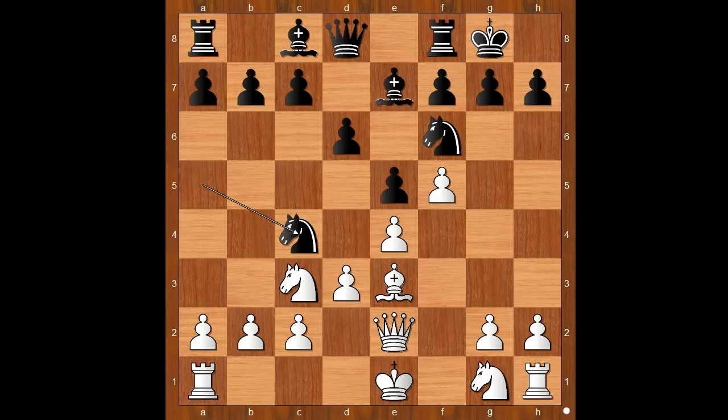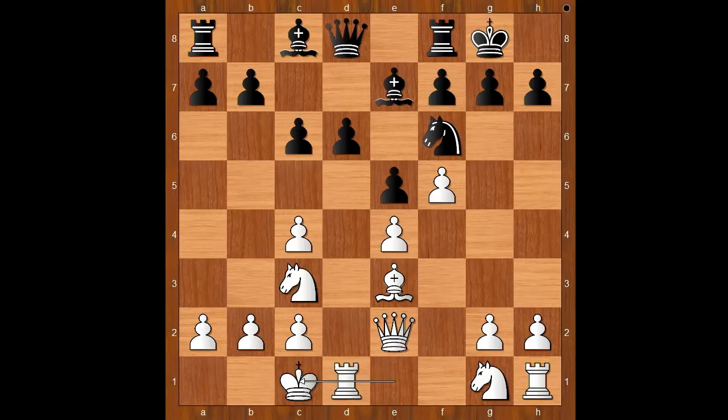Most players would play something like Bishop to b3, but Divya played Queen to e2. Knight takes on c4. d takes on c4. c6 preventing Knight to d5. Divya castled queenside. With opposite-side castling, both sides usually consider a pawnstorm on the opponent's castled King.